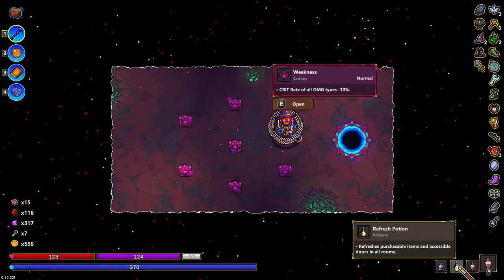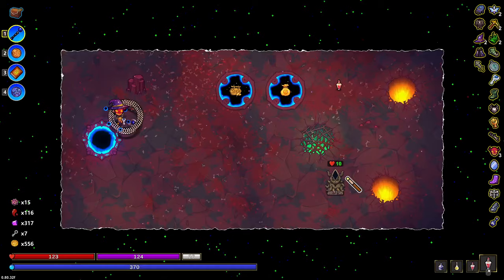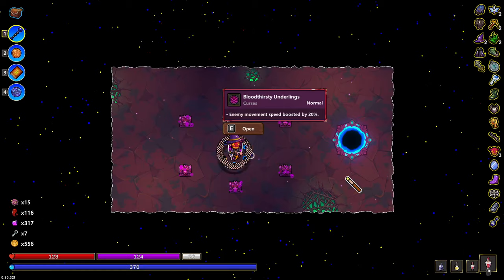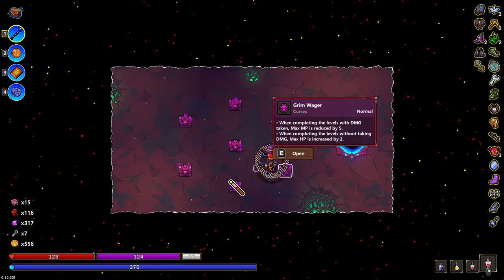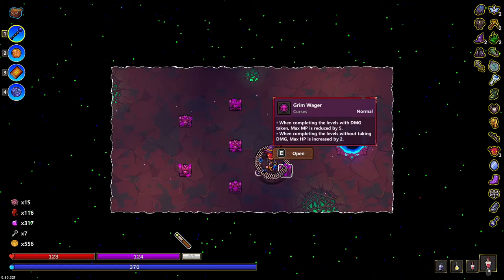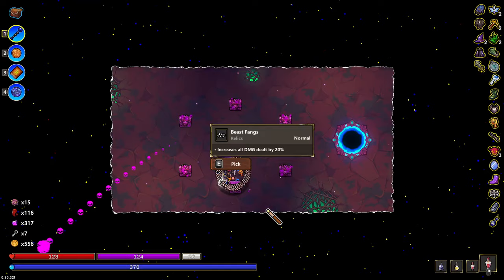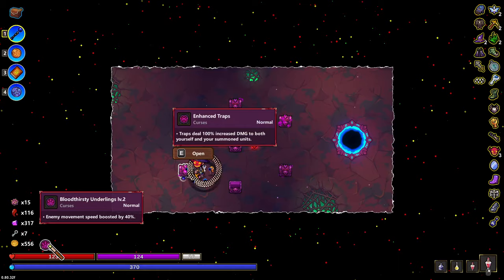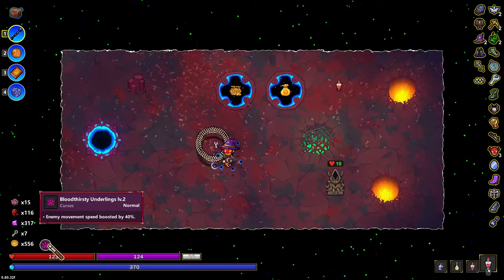What happens if you refresh this room? I have 26 shields right now, I can remove two for free. Unable to cast for five seconds. Periodically teleport. Trap steal 100%. Enemy movement speed — I don't remember if it messes with it if you get two together. Max HP increased, max MP decreased. I'm not taking damage currently — I don't think damage to shields counts. If I take one cleanse, it would not remove this whole thing — would it? I kind of want to go find out.